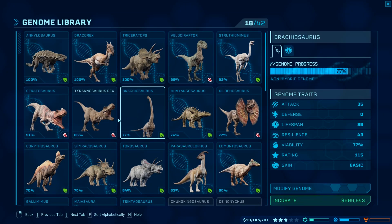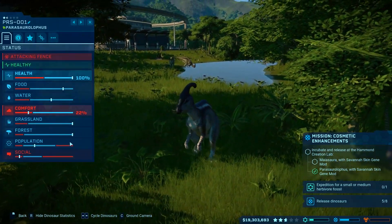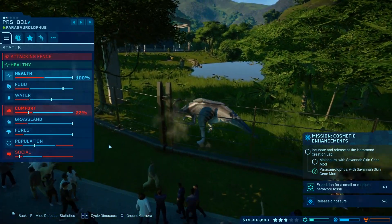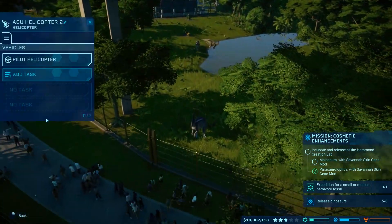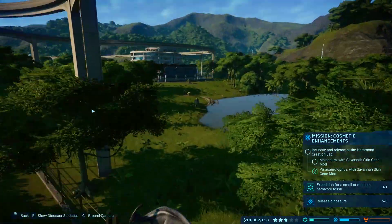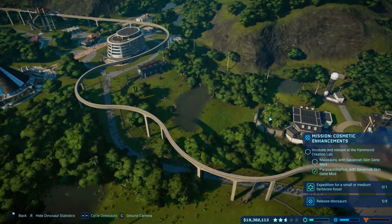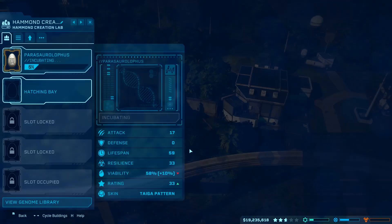I spent $600,000 on that. Why not? Oh, we got a Parasaurolophus attacking a fence. Why? It's because they're lonely. Stop it. We gotta knock them out. Apparently they want more Parasaurolophuses. Let's go ahead and incubate some more Parasaurolophuses.